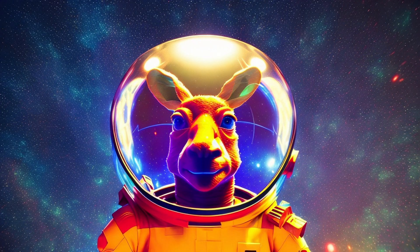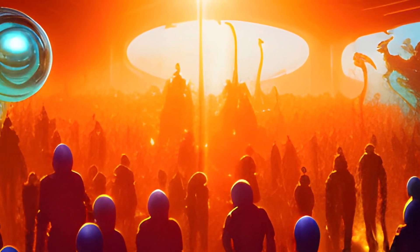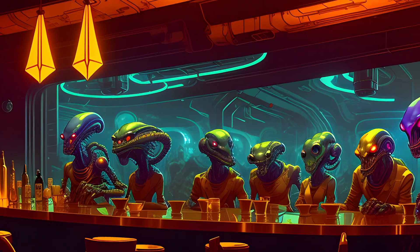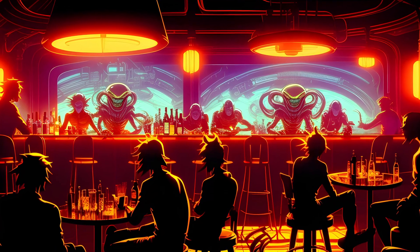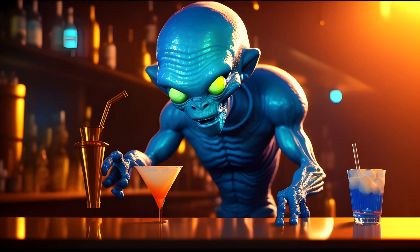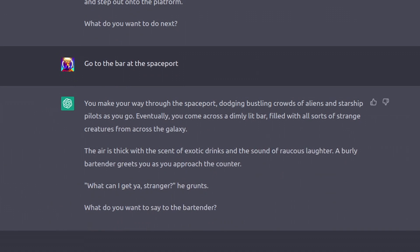Go to the bar at the spaceport. You make your way through the spaceport, dodging bustling crowds of aliens and starship pilots as you go. Eventually, you come across a dimly lit bar, filled with all sorts of strange creatures from across the galaxy. The air is thick with the scent of exotic drinks and the sound of music. A burly bartender greets you as you approach the counter. What can I get you, stranger? What do you want to say to the bartender?